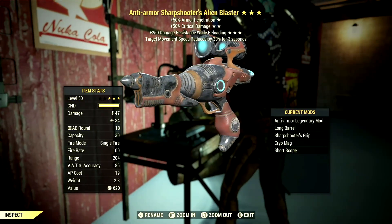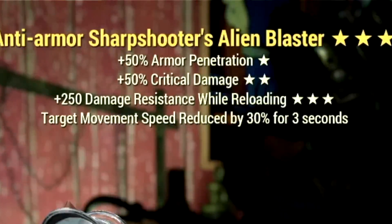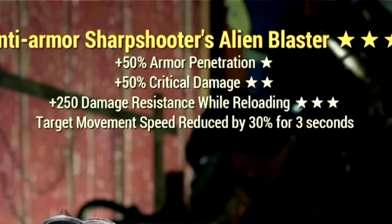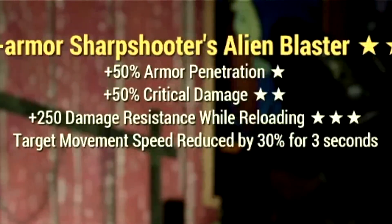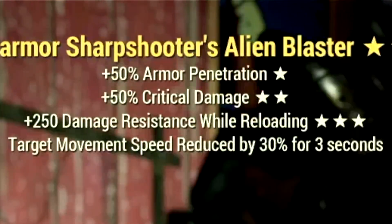Next up, we have my 3-star legendary Alien Blaster, with the main legendary effect being the anti-armor effect, which is a plus 50% armor penetration, has a plus 50% VATS critical damage, and also a plus 250 damage resistance while reloading. Over in the mods, we're using the Long Barrel, Sharpshooter's Grip, Cryo Mag, and the Short Scope.